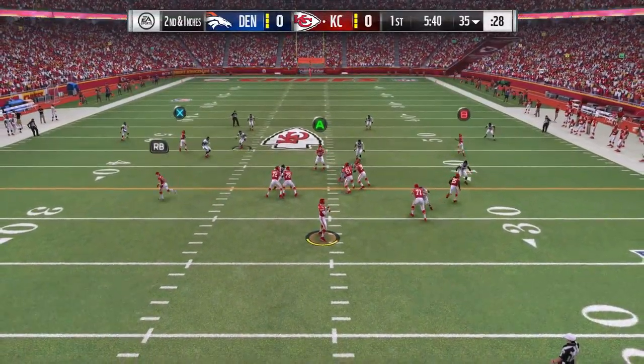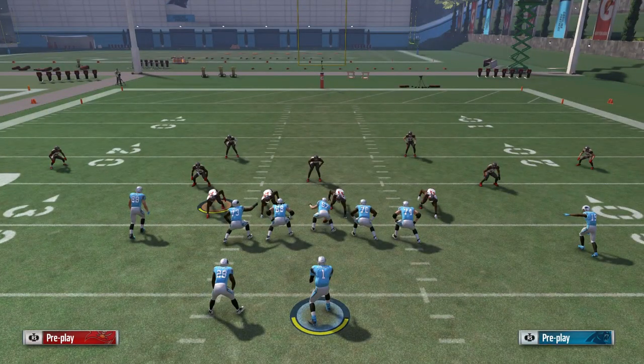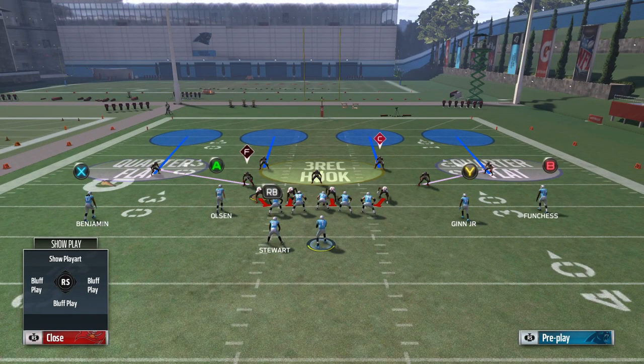In my last video I said Cover 4's purpose is to force you short, and sometimes you have to take what the defense gives you — but that doesn't mean we can't maximize our yardage potential. Cover 4 forces everything short and can frustrate you because it has all four secondary players playing deep. But we're going to look at it like this: it's easy to beat because they have all four secondary players playing deep. That extra safety opens up a lot of possibilities in the short and intermediate passing game, and huge yards after the catch due to the defense not having that extra guy underneath.